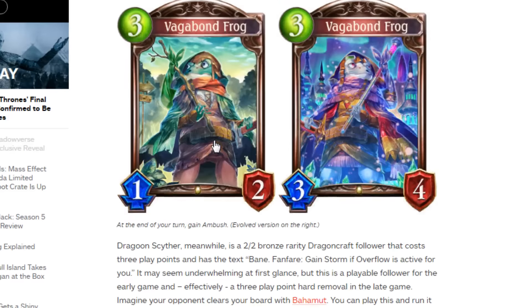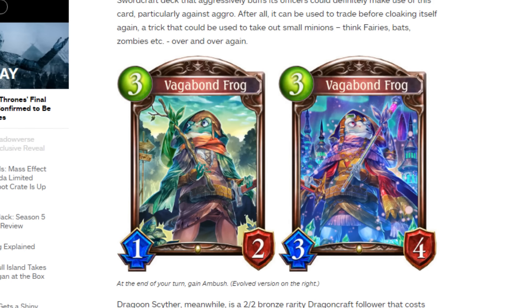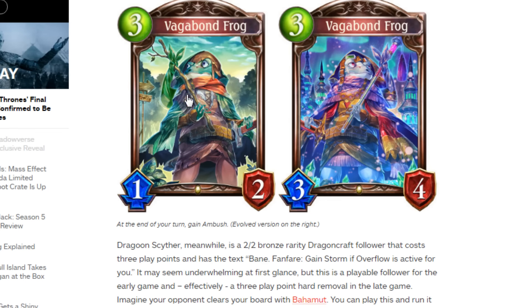Next up we have Vagabond Frog, a bronze swordcraft officer — it's an officer, good to know. It costs 3 play points, has a 1-2 body, and the text: at the end of your turn, gain Ambush. Having Ambush at the end of every turn is not bad — attack with it, end turn, Ambush, end turn, Ambush. I can see this working in an aggressive style deck, maybe even a control deck. Any kind of attack boost — banner might work with this.